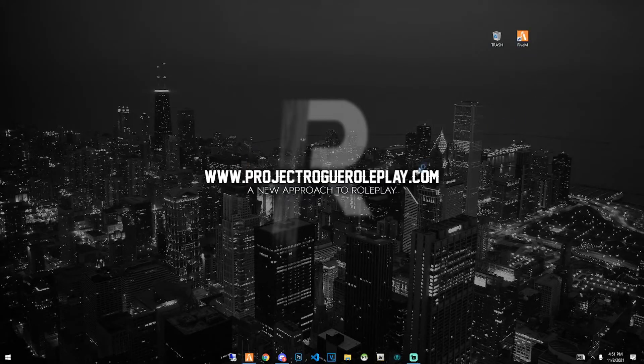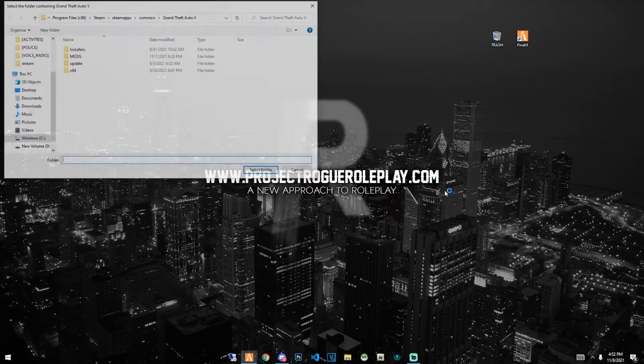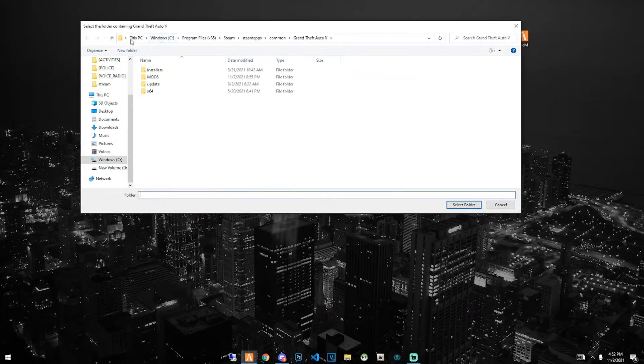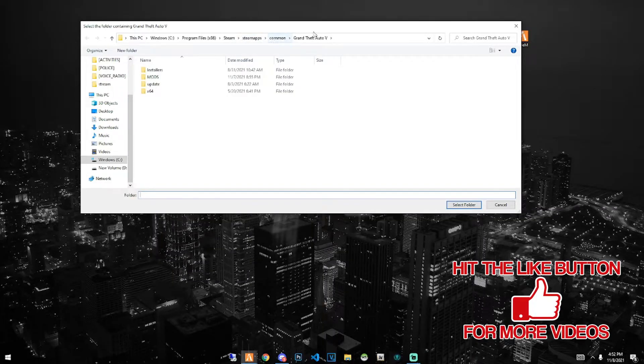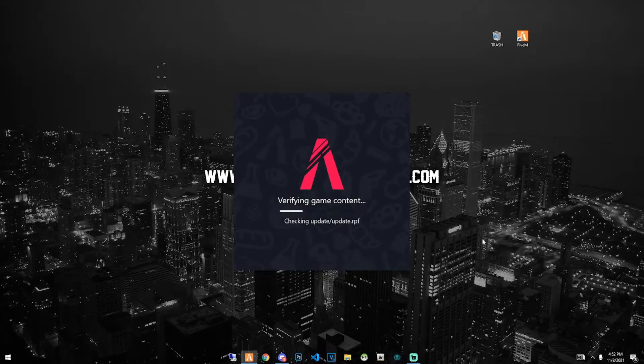After emptying your recycling bin, go ahead and launch 5M. It should verify content and update — all normal stuff. It's going to ask you to find the folder for your Grand Theft Auto 5. For me it pulls it up automatically, but if you're using Steam, go to This PC, then your C or D drive, Program Files (x86), Steam, SteamApps, Common, then find your Grand Theft Auto 5 folder and hit Select Folder. Then verify game content.